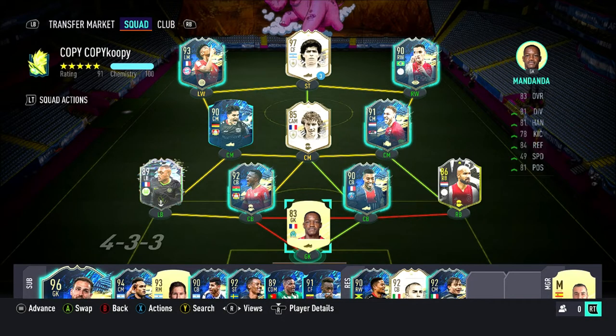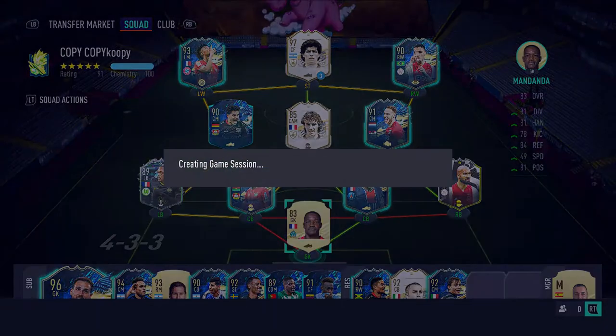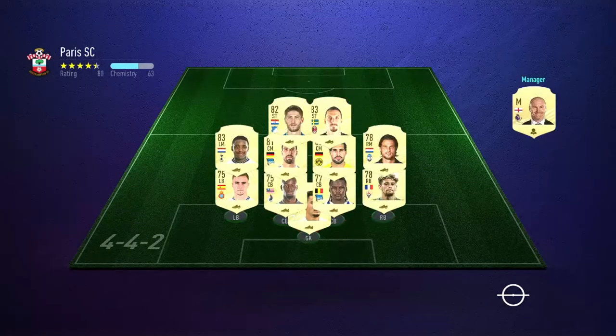Now let's see how he performs in-game. This is the team we're going to play with — it's a pretty good team. I have 97 Raider Maradona and Anthony has Klaver. That's probably one of the reasons you'll even use this card. Now let's get into the game.